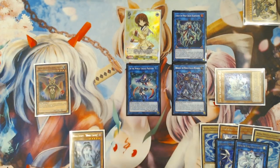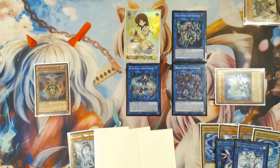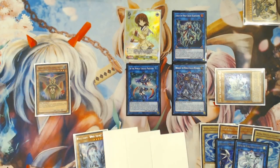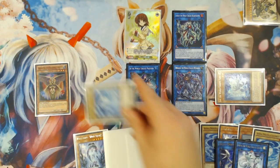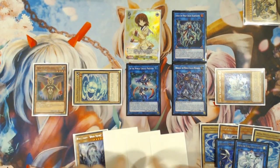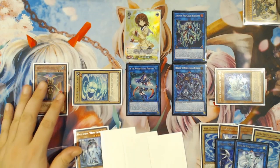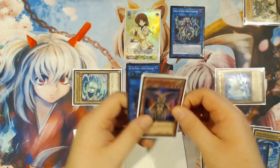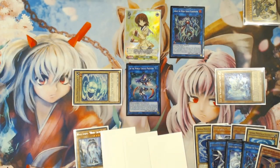Your Ningirsu effect is going to activate, and you are going to draw your three cards. You've already gotten a good amount of value out of this combo sequence. Then you're going to activate Venus's effect yet again, getting the third Shine Ball out of your deck — or if you drew it because it was still in your deck, you just summon it out of your hand. It's not that big of an issue.